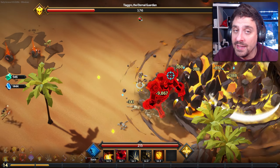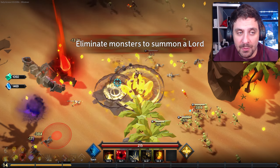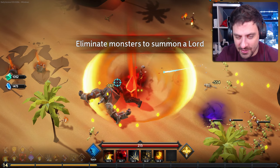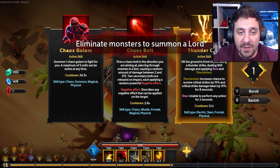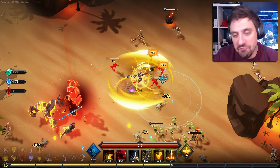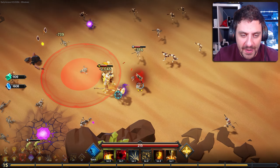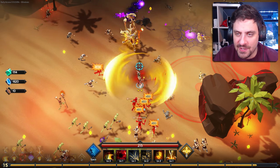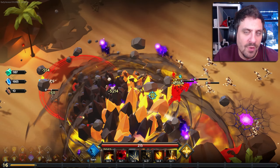The most annoying one in my opinion is the spiders, because they cast a slow and it will slow you just as you're walking into a boss's range of fire, which is really frustrating. Here's an elite — they're bigger, glowy, and they cast special abilities at you. They're not really that bad, just more of a nuisance.